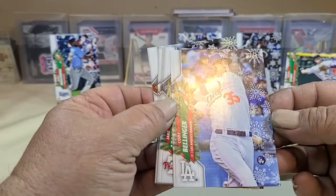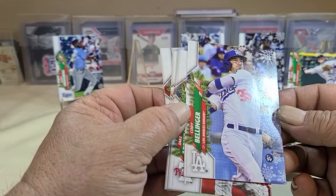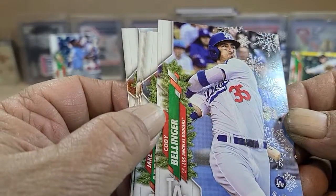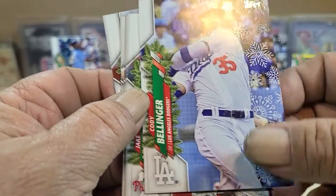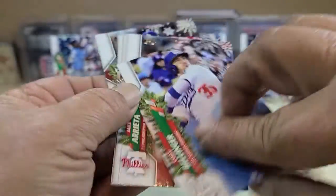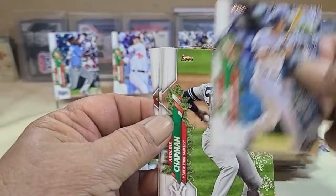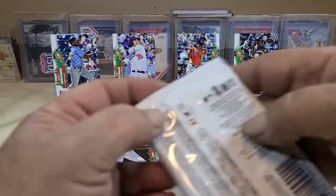And we get another Cody Bellinger. I'm not seeing it... oh there it is — a little hornet down at the bottom. That's probably going to be another 71 — yeah, another 71. Let's call that the short print. Cody Bellinger, Chapman, and Turner to close out that pack.